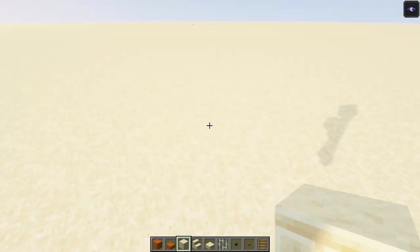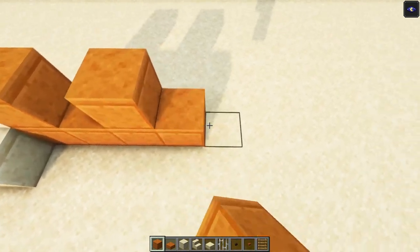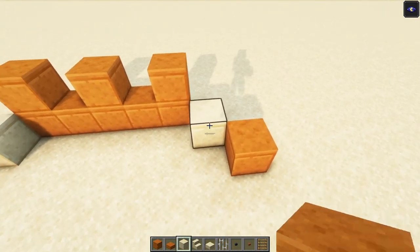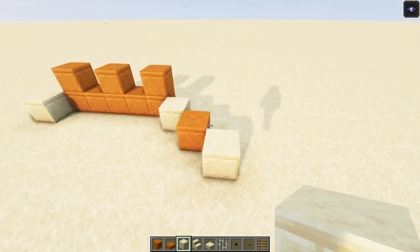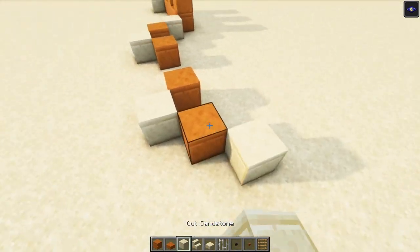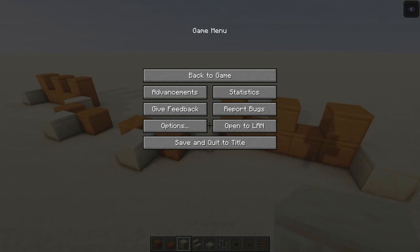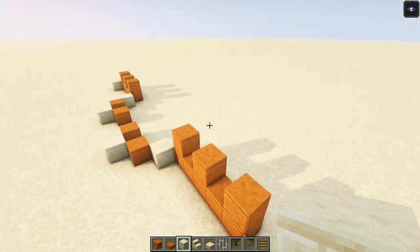Let's get started. I start with outlining the build. You want to have a pillar and then two windows, so add another pillar over here, go back one block. We're going to have the entrance on this side, so you just want to add a block, skip two blocks, and repeat the same thing. Once that's done we are going to build in the sides.